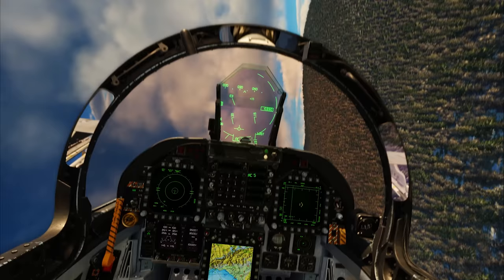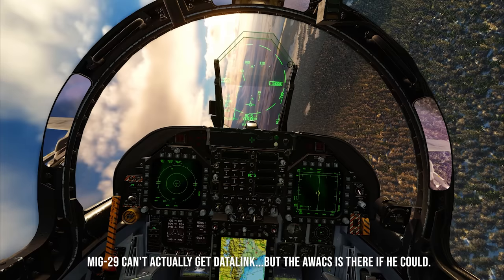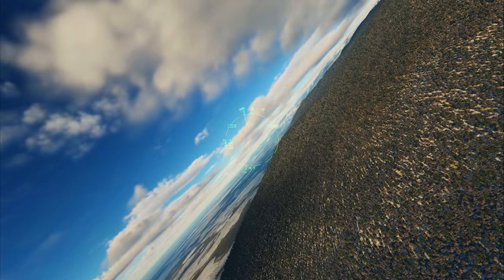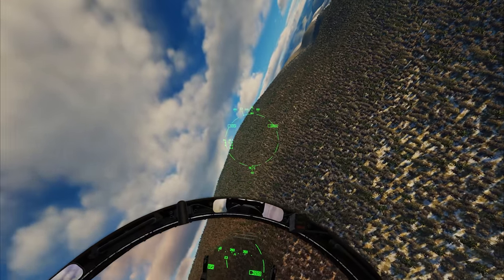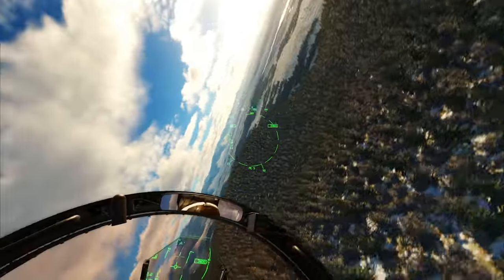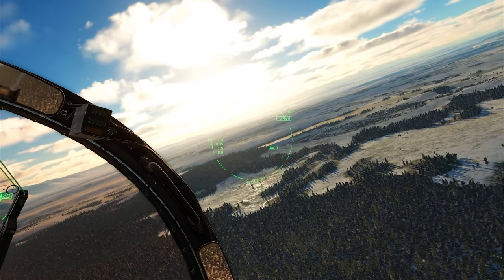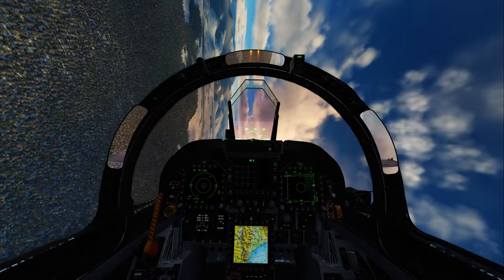We're going into the mountains to use the terrain to our advantage. I should also mention we both have datalink and AWACS. There's another launch — he's doing a very good job picking me up on radar. The thing about mountains is you can defeat missiles but also ruin his situational awareness because he can't see you — you can poke out from anywhere. I can see his missile trail but the RWR tone has gone away, so I know he's lost lock. Datalink says he's seven miles that way — there he is, off to the left. Little AMRAAM, hoping it can make the turn.